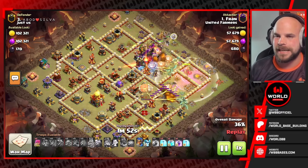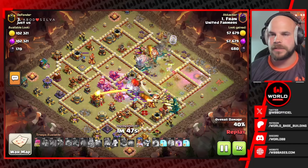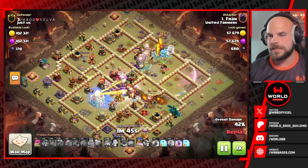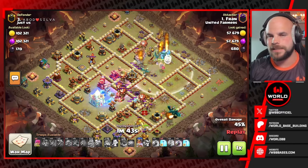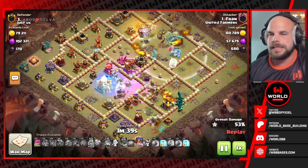We got ice golems coming out of the clan castle, the warden's ability pops, we got a clone on the right side for some balloons, and then another clone for the blimp balloons. But that blimp was not quite able to make it all the way to the town hall like the attacker had expected, so the town hall stays standing for now.